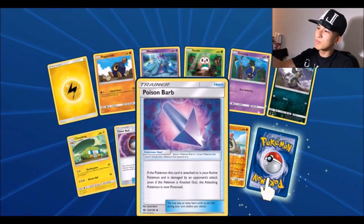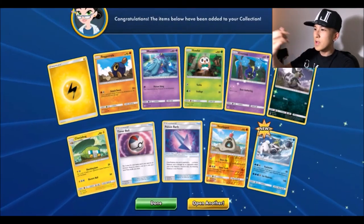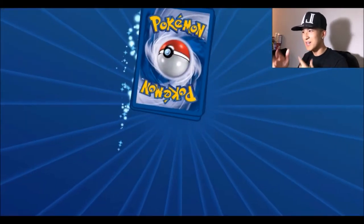Fifth pack: lightning energy, Rowlet, Marnie, Rowlet, Cosmog, Graveler, Charjabug, Timer Ball, Poison Barb, a reverse foil Sandygast, and for the rare a Crabomination. I'm sorry, I'm not very fast — I'm kind of new to this.